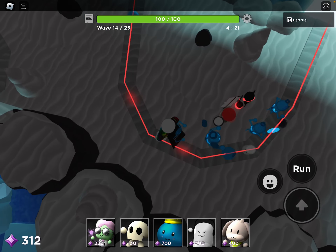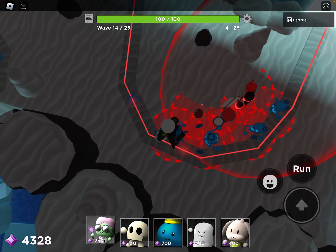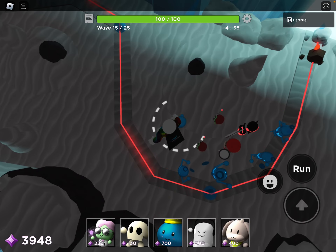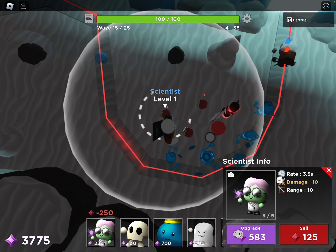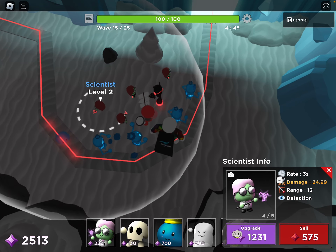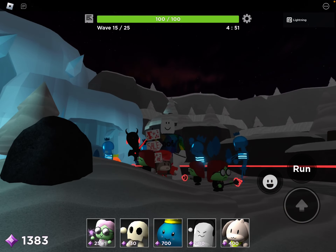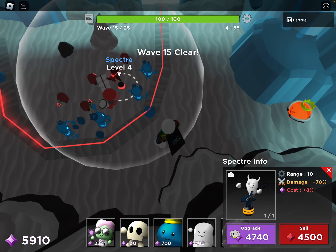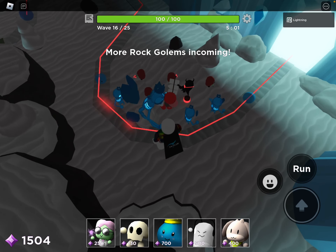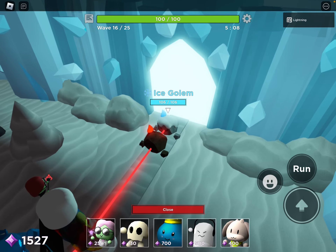Before Wave 15, around this point, you want to start placing Scientists in the range of the Discount Dog. You don't necessarily need all five — just four would be fine. Bring the Fracture to max. Golem... Ice Golem! It's faster.